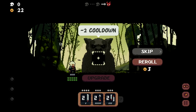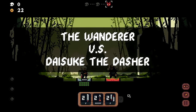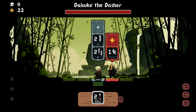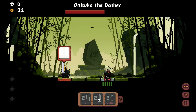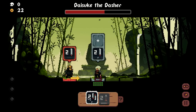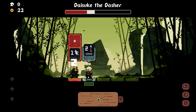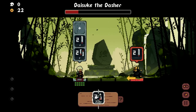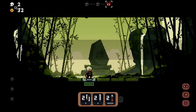I apply a minus-cooldown upgrade to our swirl, making it a one-cooldown tile. Next is Dice K the Dasher — we don't want him dashing into us. I hit him, get out of the way, dodge his dash, then turn around and finish him off. Easy fight! Two skulls for meta progression — quest completed.